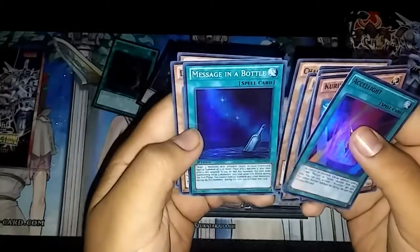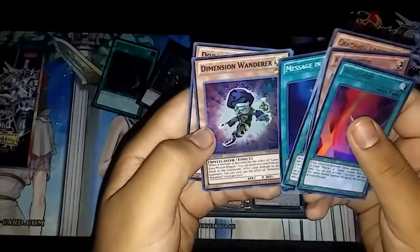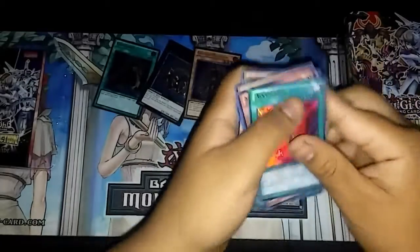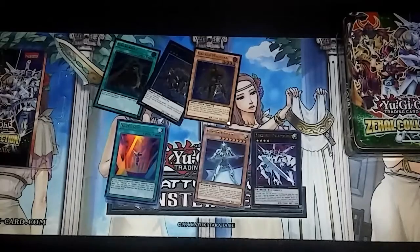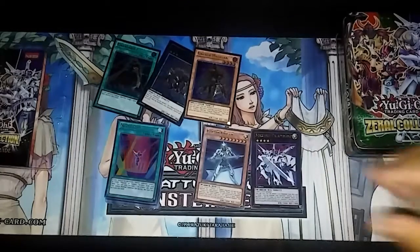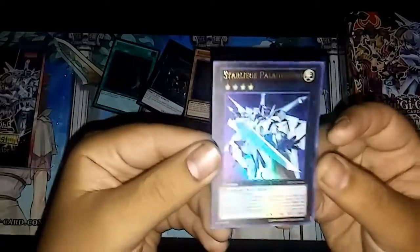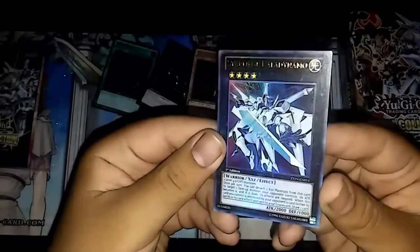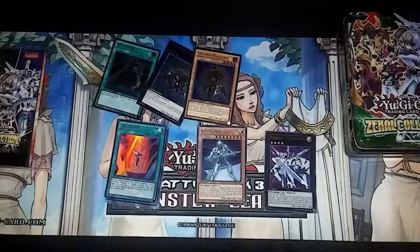Message in a Bottle — like the song from The Police. Dimension Wanderer. And Do-Do-Do-Warrior. So, as you can see, there's really not much in this tin, you know. You open the pack right away, but just with this card, I guess, more than enough. Pretty cool. I don't know if I'll get another one, but for now, this is it. Thank you for watching, and stay tuned for our next video. Thank you.